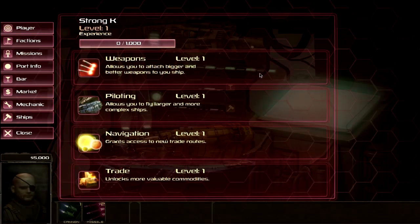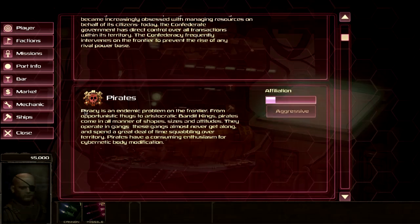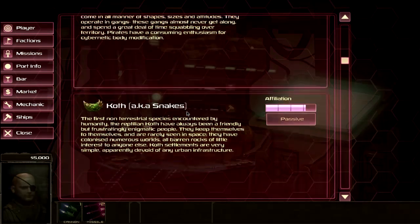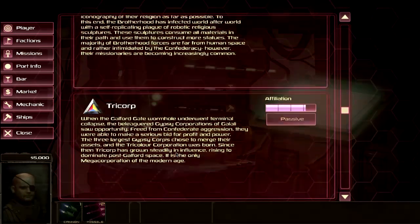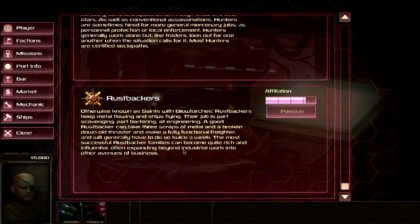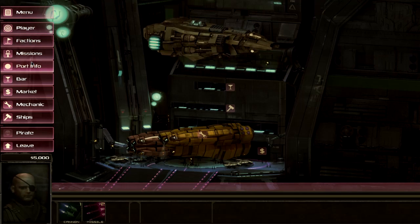The player menu is generally accessible throughout the game and gives you a quick overview of what you're capable of — your skills and experience. Then there are the factions: the Confederacy, which I haven't really encountered; pirates, who are sort of the bad guys but also have space stations; the alien race of Koth; the Brotherhood; a corporation; traders; bounty hunters; and the Russ Beckers.